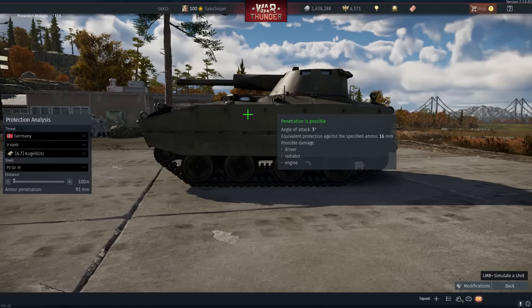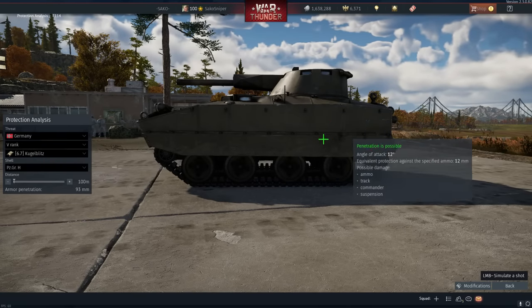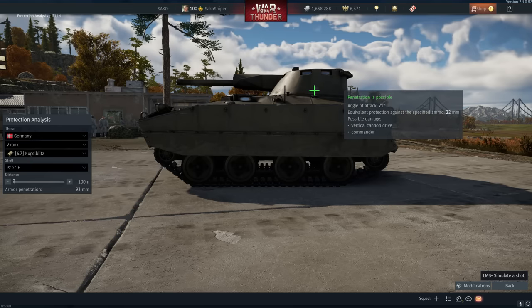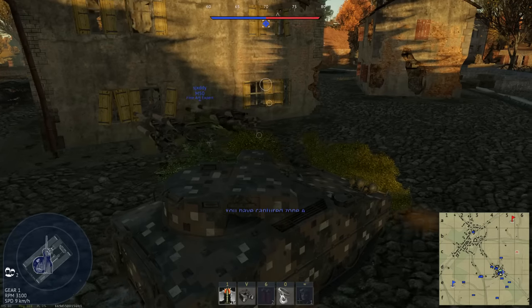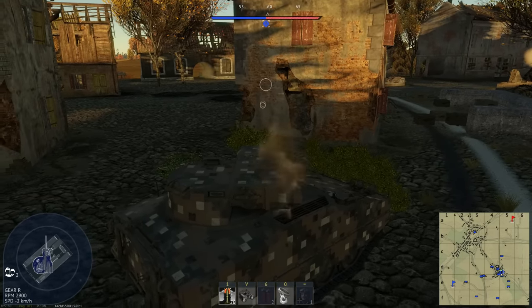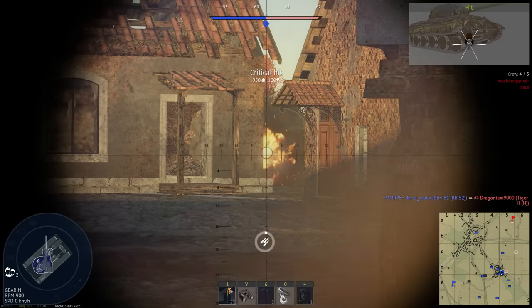The side armour is very light, providing only around 16mm, while the turret sides give a measly 22mm. Both the rear of the turret and hull provide less than 20mm of protection. Overall, both the armour and survivability of this tank are terrible. Only one round needs to penetrate and kill one crew member for the tank to be instantly destroyed, leading to some very annoying deaths.